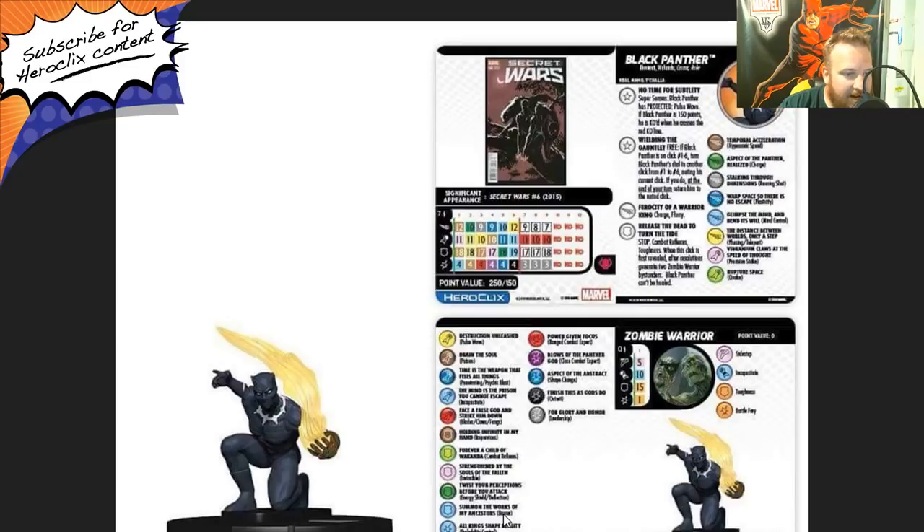The Zombie Warriors have five movement with sidestep, 10 attack with incapacitate and the autonomous symbol — so they don't count against your action total. 15 defense with toughness, one damage, battle fury. He also has protected pulse wave and permanent super senses. This guy's just bonkers — the more I look at this, the more I need it. He also has three stop clicks in a row at the end of his dial at 250 points. I like him more than Iron Fist, and I really liked Iron Fist. He's worth the price of admission just by himself.